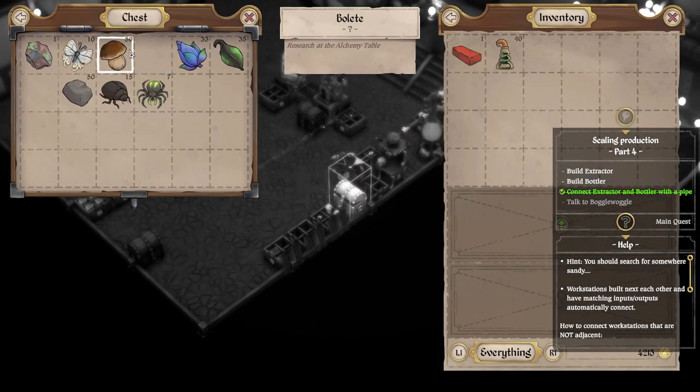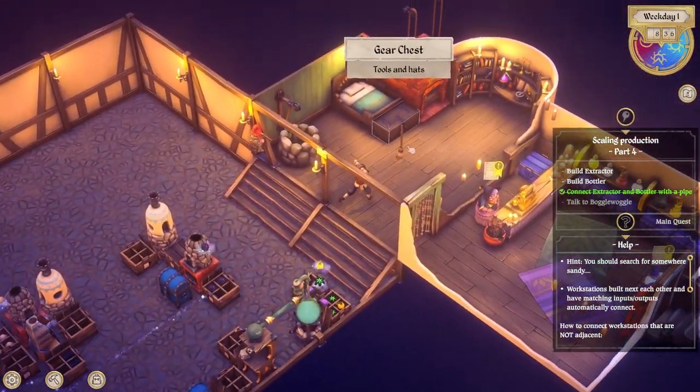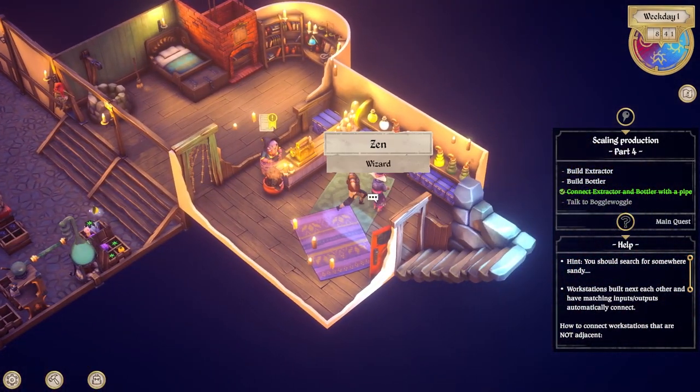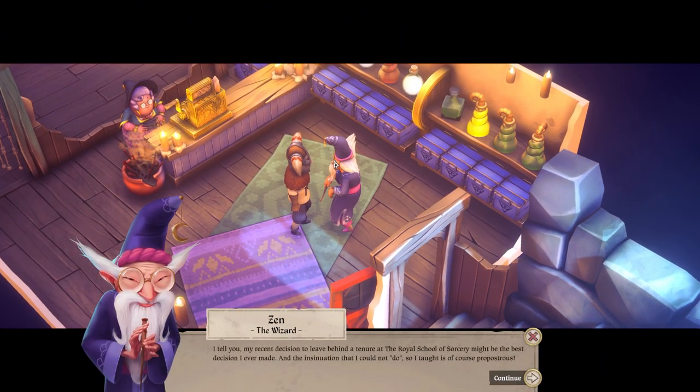Let me check all the stuff that was made overnight and let's go ahead and throw these extra potions into here. And let's talk to you before you leave. What you got, Zen? I tell you, my recent decision to leave behind a tenure at the Royal School of Sorcery might be the best decision I ever made. And the insinuation that I could not do so I taught is of course preposterous. Regardless, no more theory - I want to be out here casting fireballs myself, not teach others how to do it. Adventuring isn't just for youngsters. Quite exciting days indeed.